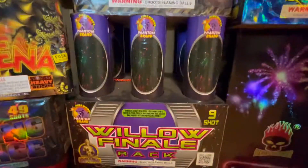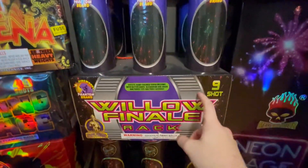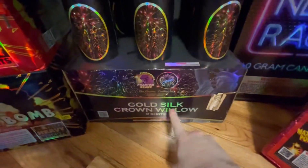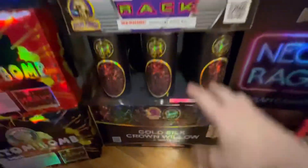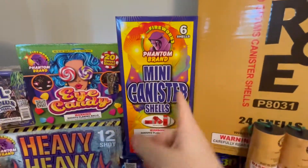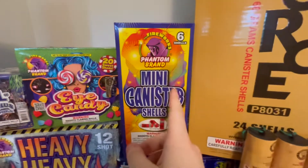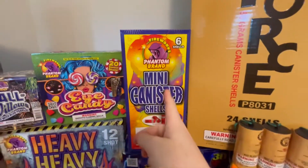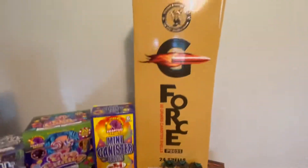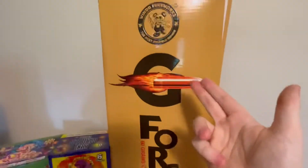I got a willow finale rack 9-shot, and I also got a new one I just picked up today — gold silk crown willow 9-shot — so I got two finale racks. I also got mini canister shells by Phantom, you get six shells. Somebody wanted me to do a demo on this, so I got them for you.